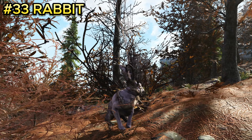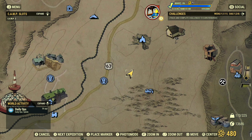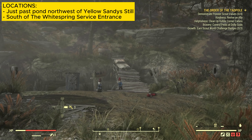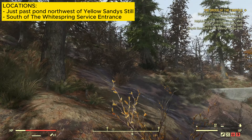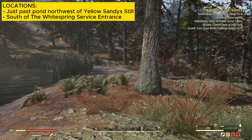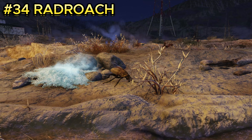Enemy number thirty-three is the rabbit. Though not very useful, it's good to know where they are. Rabbits are located northwest of Yellow Sandy Steel. Spawn at Yellow Sandy Steel and head northwest, following the dirt path up to a pond. The rabbits usually spawn just a little past this pond, with about two of them here.